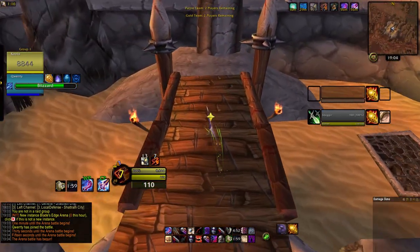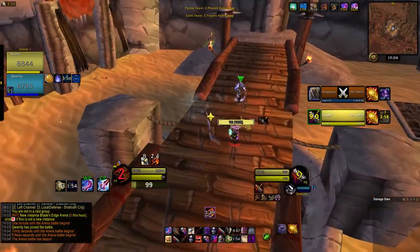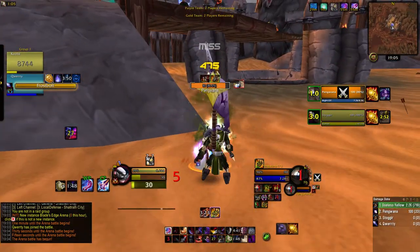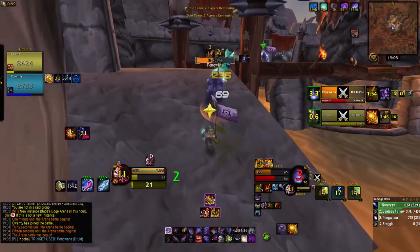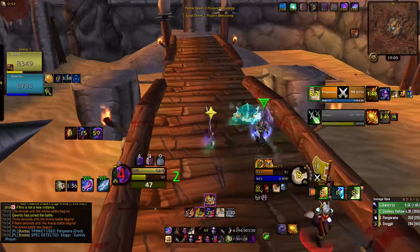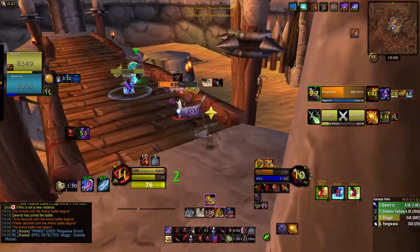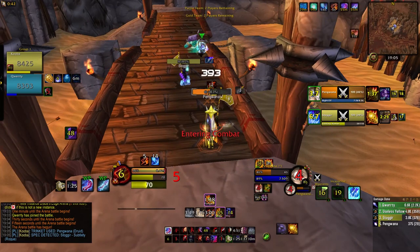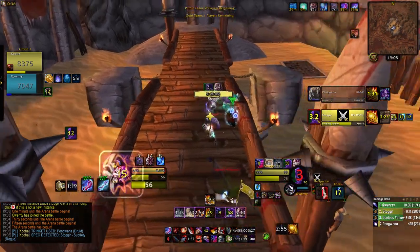Here we have Rogue-Druid, another tough matchup. Alliance too, so we're kind of fighting to get the open. I pop goggles, get the sap on the rogue, and we just full send it on the druid. Qwerty's sitting on top of the bridge, pretty much halfway in between druid and rogue so he can sheep the rogue off. Druid trinkets the kidney, he's in pressure now — we silence and then blind when DRs are up. He comes out of form, even better — we get the full blind out of form. We can sap off and it's game over. I should have Eviscerated instead of Rupture but he's dead anyway.